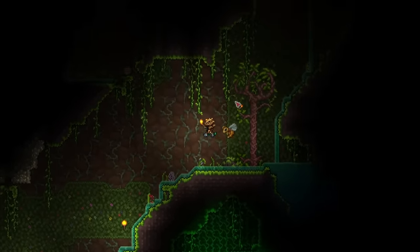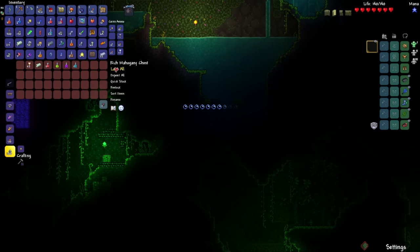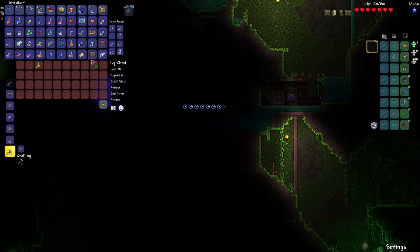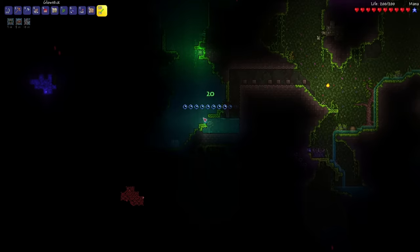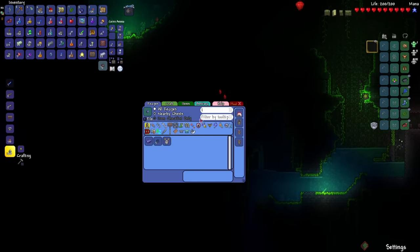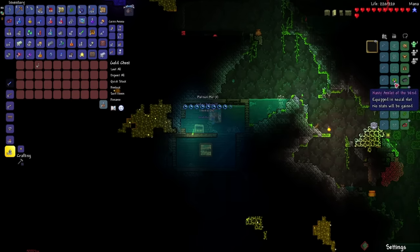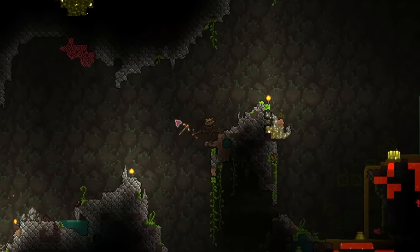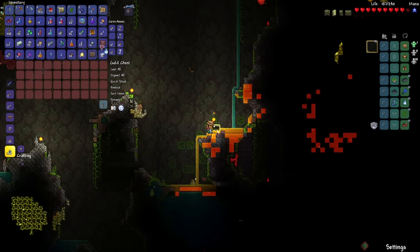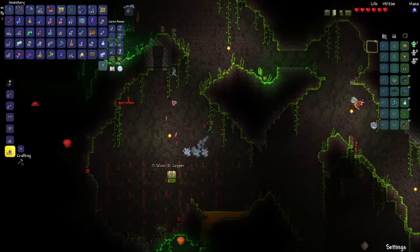I'm gonna stay down here in the jungle for a bit longer to see what else I can find. Got some chests down here — band of regeneration and feral claws. I already have one, so this can just be used for gold. This life crystal is going to bring me to 200 health. I'm also going to mine as many of these demonite ores as possible, because I can then craft the demon bow — all I need is just eight demonite bars. Got shoe spikes, cloud in a bottle. Now let's see if I can find a pair of Hermes boots before I leave. Oh, warding on this one — I will replace that. There's Hermes boots — give it to me. Okay, we're good. Let's get out of here.